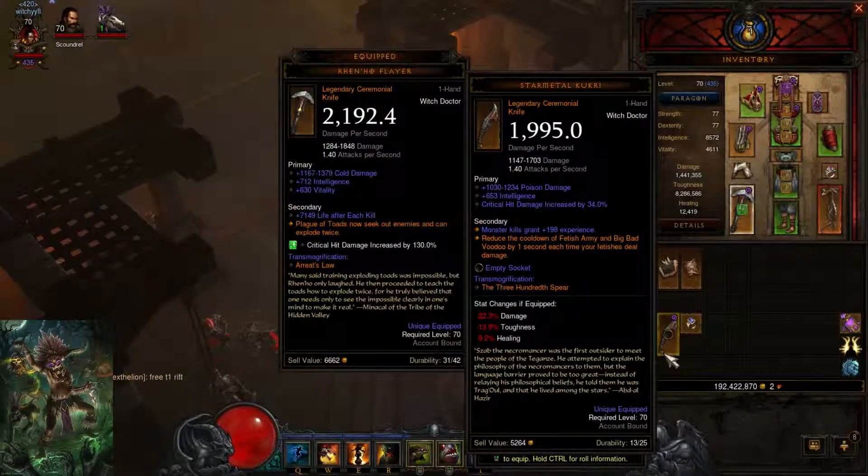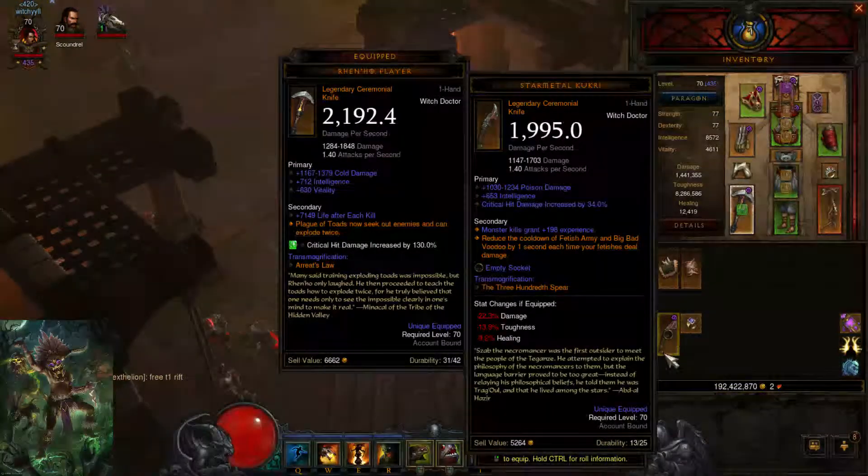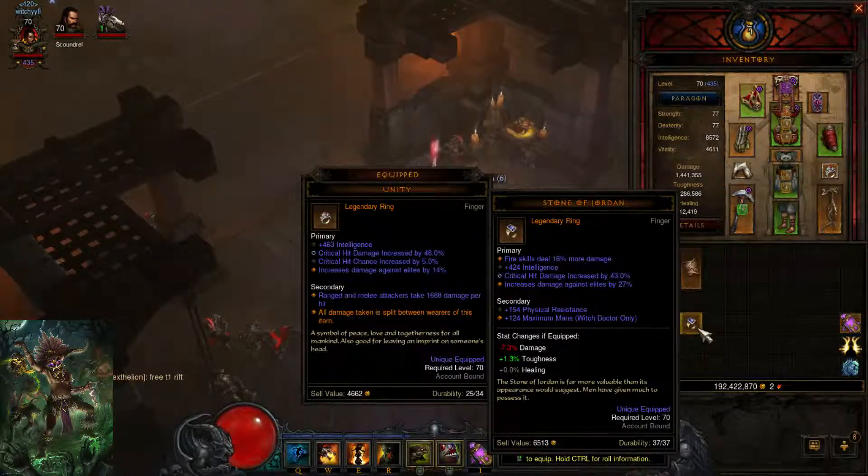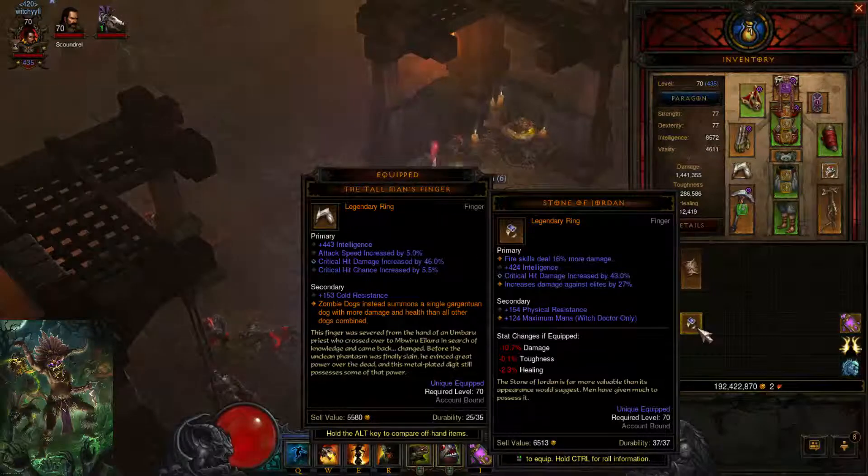If you want to use the Star Metal Kukri, I have another guide on my YouTube channel. It's probably the best build above the Rhen'ho Flare build. Instead of the Unity, you can also use a Fire Sorg. You want Int, Fire Damage, high elemental damage, and either Crit Chance or Crit Damage. I don't recommend getting Attack Speed because Crit Damage and Crit Chance are more important than Attack Speed overall.